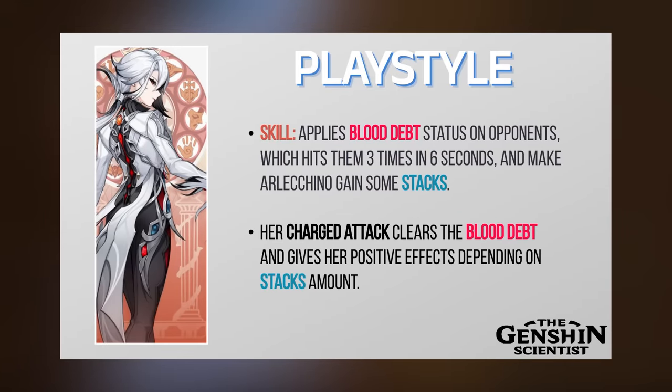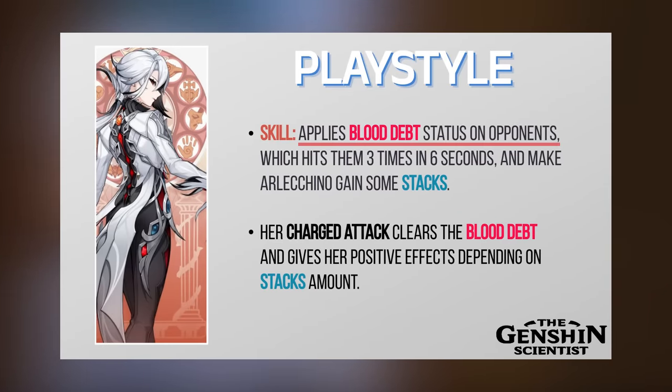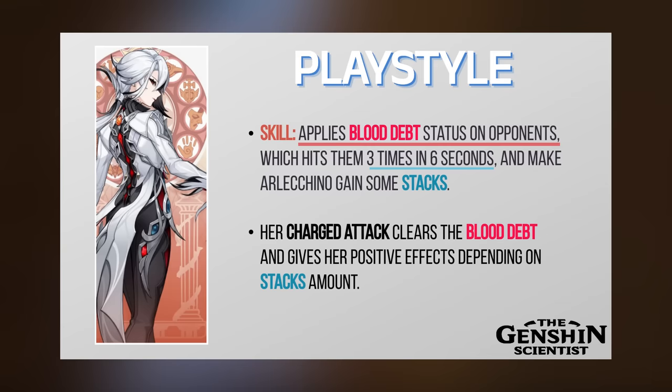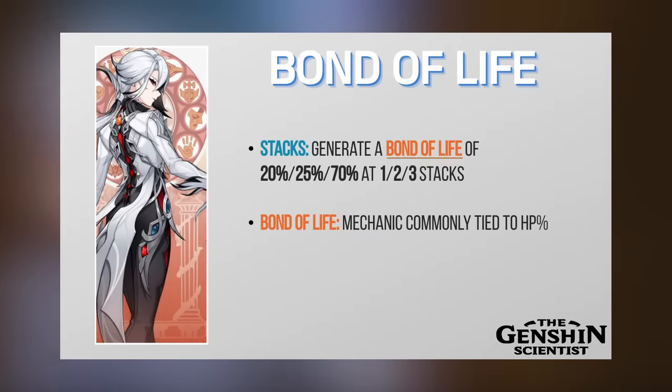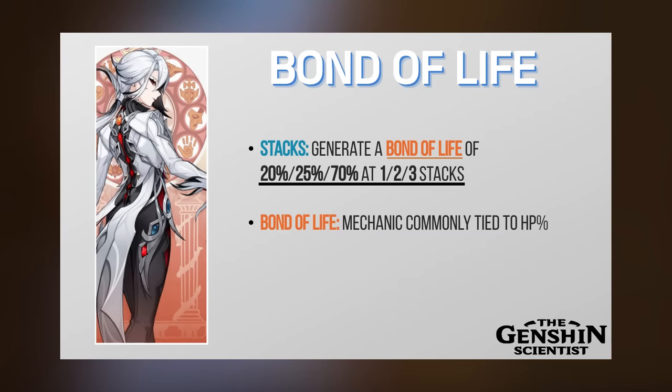Her Elemental Skill is quite crucial. When used, it will hit opponents and inflict a status called Blood Depth on them. This status will hit them every 3 seconds up to 3 times and will also generate some stacks in the meantime. When Ardeccino uses her Charged Attack, it will clear the Blood Depth on opponents and generate a Bond of Life on her, whose amount depends on the stacks Blood Depth generated previously.